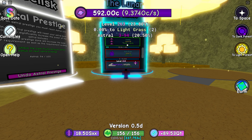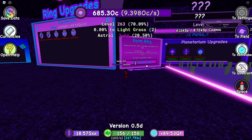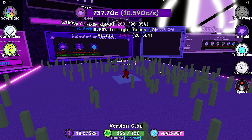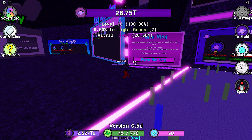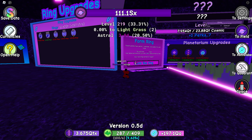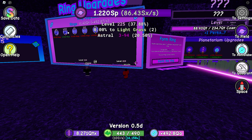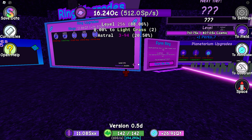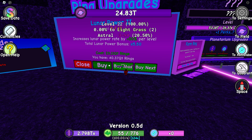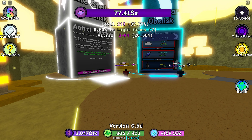We're now at 26 lunar power per second — that's actually so OP. I could form another ring to upgrade our lunar power even further, so I'll be doing that right now because lunar power is going to carry us all the way to the end game. If I form the ring again I'll have enough to purchase the final upgrade. Let's do that real quick — now that we have this, we're generating 80 lunar power a second. That's actually so broken.